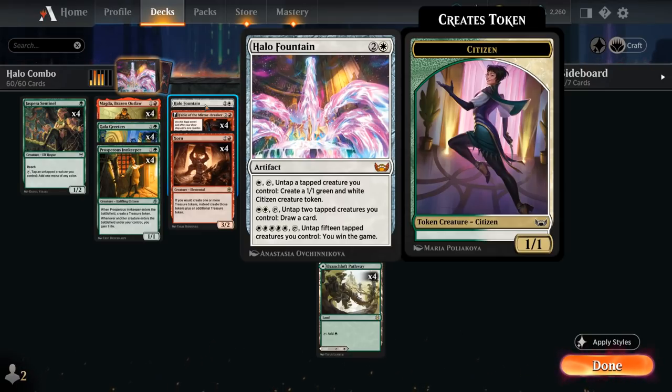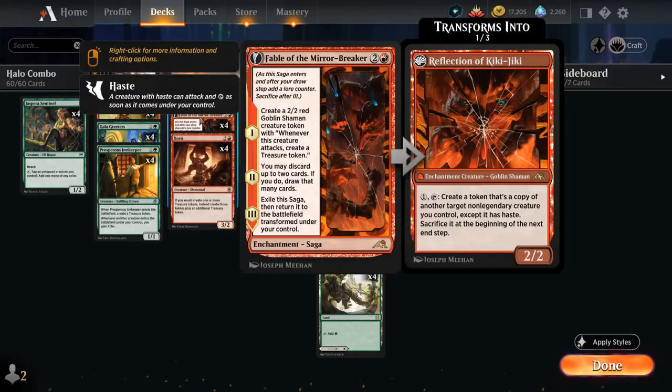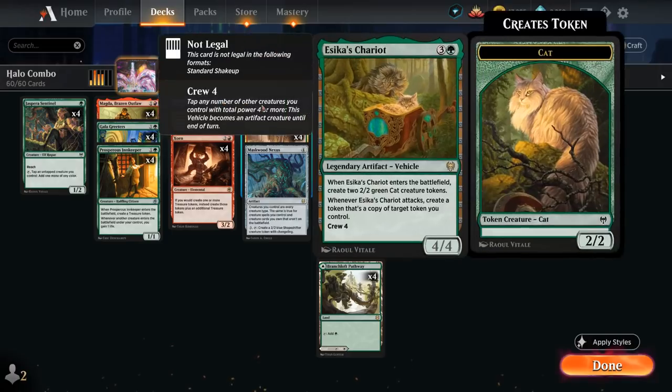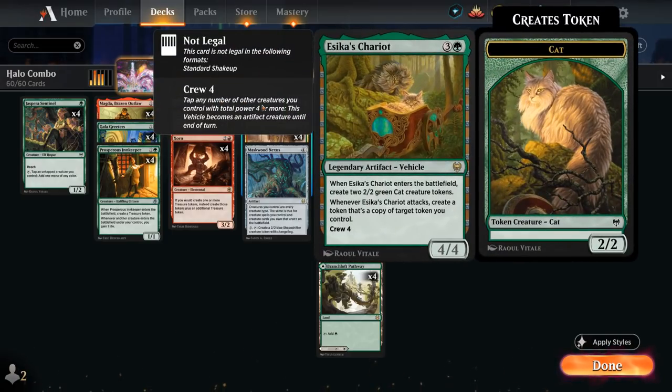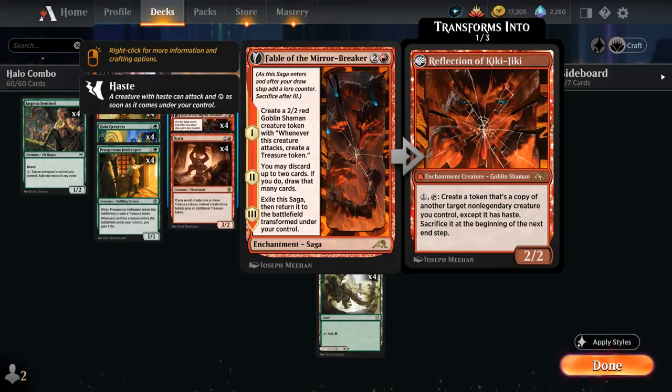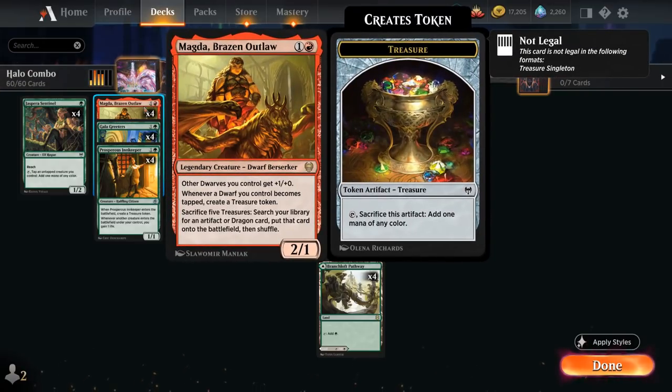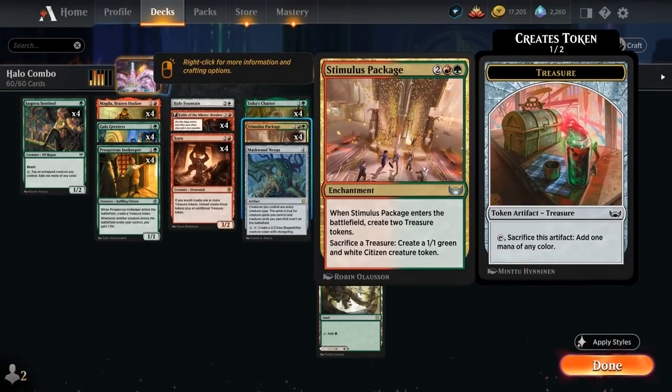We've also got Fable of the Mirror-Breaker, which can generate a Goblin Shaman token that makes more treasure when it attacks, and is also great to copy with Ezeka's Chariot. The second chapter is useful for finding missing combo pieces. We also have four copies of Stimulus Package, an enchantment that generates two treasure tokens when it enters, and lets us sacrifice a treasure at any point to create a 1/1 green and white citizen creature token.